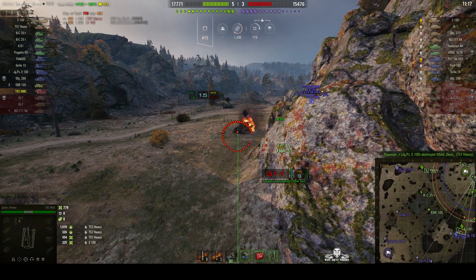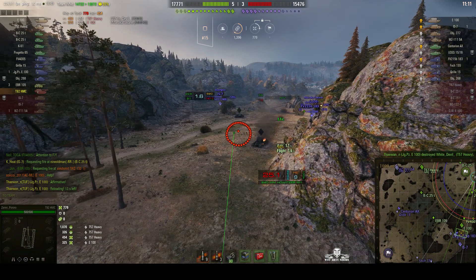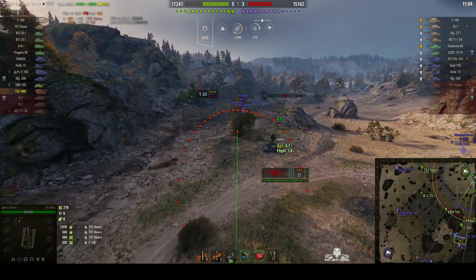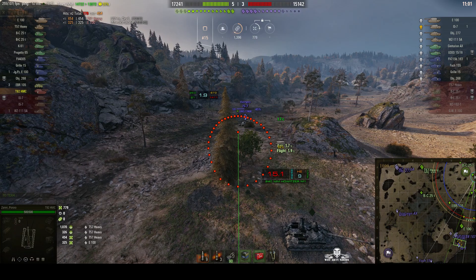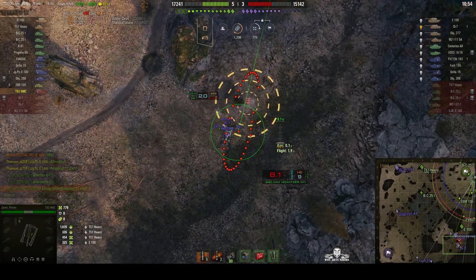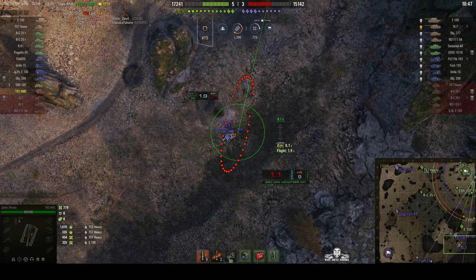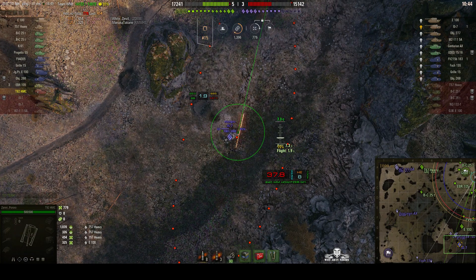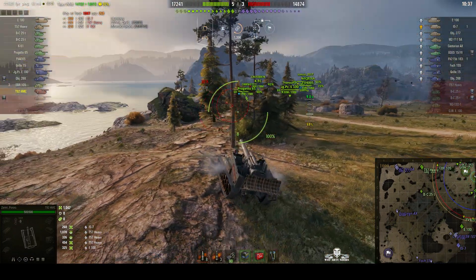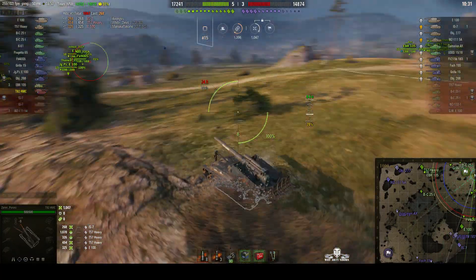454 hit points there. He is picking up stun assist as well. The IS-7 is rocking backwards and forwards — I think he's trying to throw off any arty that's fired at him. There's only one arty left in the game anyway. Round's out straight away, and splash for 268. Wasn't directly on target, but that's RNG for you. We were firing at a Russian tank.